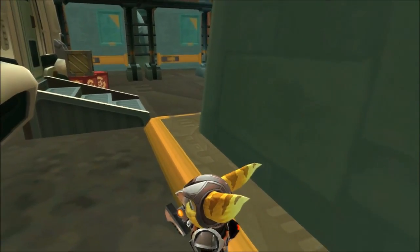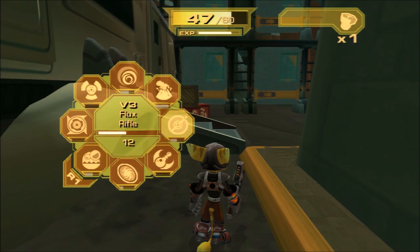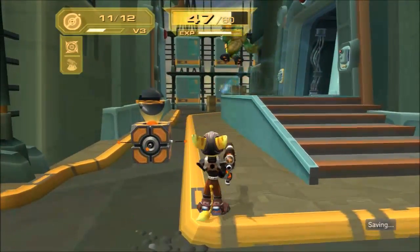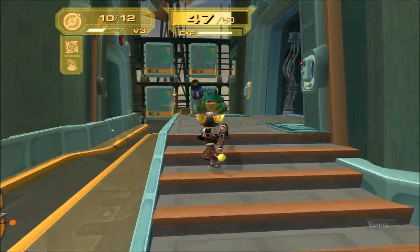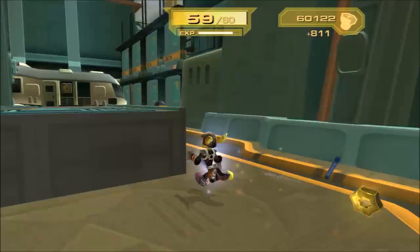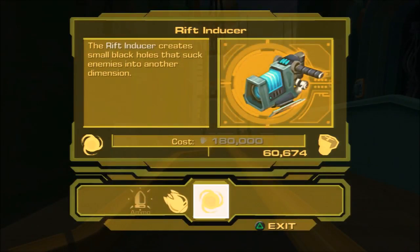Hey everybody and welcome to part 14 of Ratchet and Clank Up Your Arsenal. I'm back here because there's an evil enemy out there that's seriously ready to kill me, so I have to hide away from him. They give you a lot of experience, but at the same time they take a bit to kill, so they do kind of waste ammo.